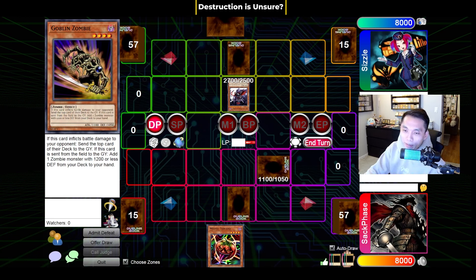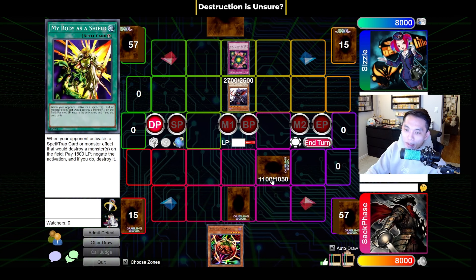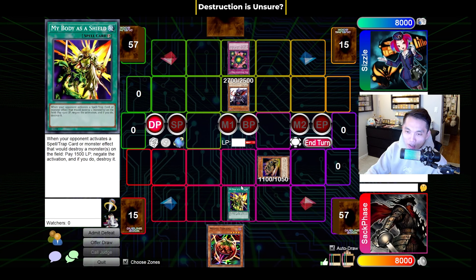A more common example would be versus Deck Devastation Virus. If my opponent activates Deck Dev and I have a Goblin Zombie set, because Goblin Zombie is set, the destruction is unsure — the game doesn't know yet if Goblin Zombie is going to be destroyed. So because the destruction is unsure, I actually cannot activate My Body as a Shield here. Obviously if Goblin Zombie was flipped face-up and this happened, then I could use My Body for sure. But because it is face-down, the destruction is unsure, so I would not be able to activate My Body.